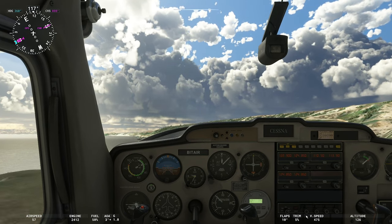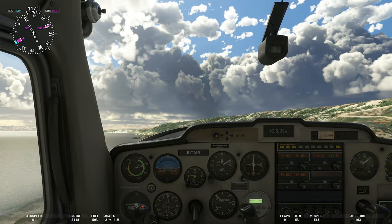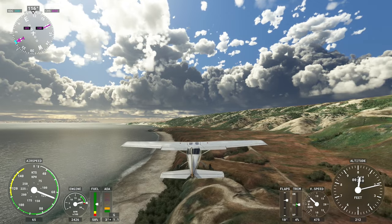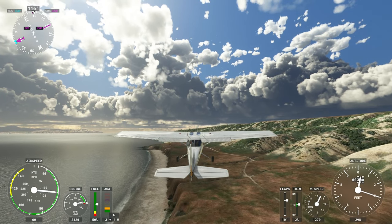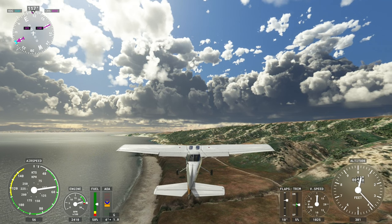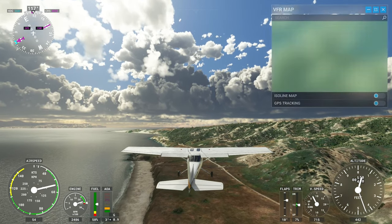One thing you will notice about these islands — and this is kind of accurate in the sim — there's not a lot of trees. Before these were designated as a national park, there was a lot of ranching that went on here, and well, sheep don't like to graze in forests, so trees got cut down. I'll pull up the VFR and we'll have a look.